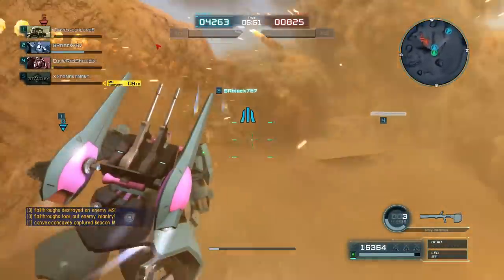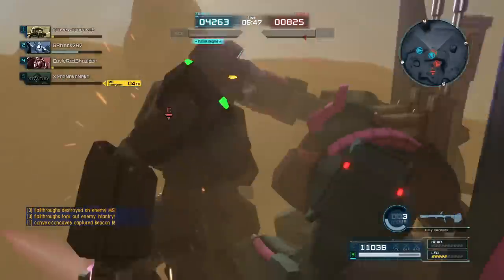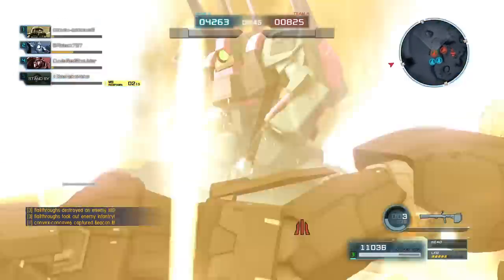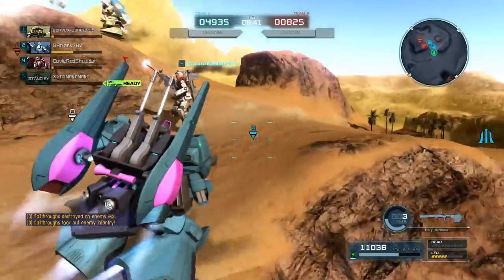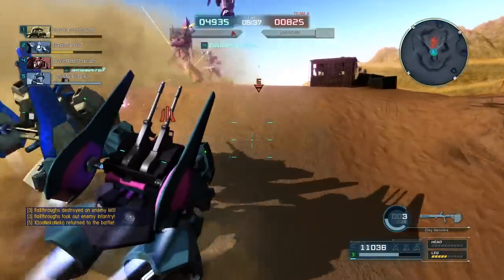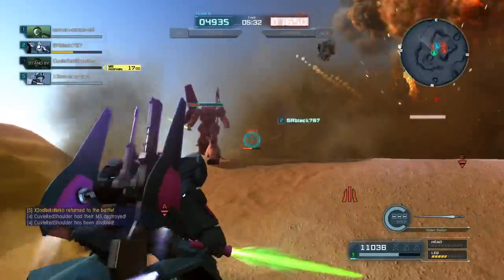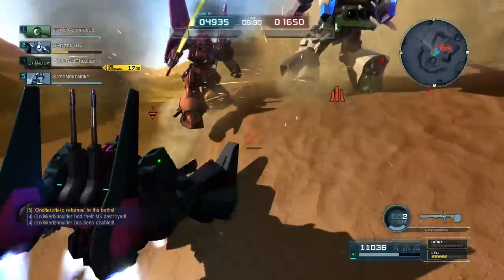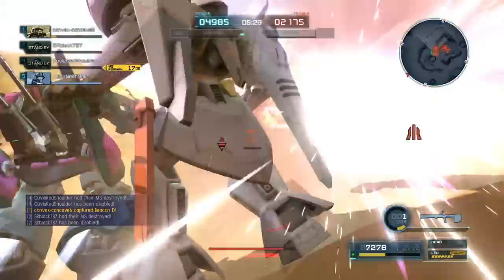I was particularly happy with that falling kill there, where I managed to just get it into the line of my Beam Pistols as I went. And another kill on this Pixie — so yeah, doing pretty well. 500-point Pixie, that had to be the level 4. And I think that's the Marasai again, which is using the rifle. Eventually I'm going to get around with that rifle, because I finally got it. Used my tackle — was not enough to kill. Something will kill it, possibly not me.